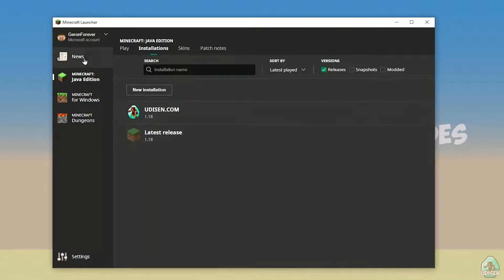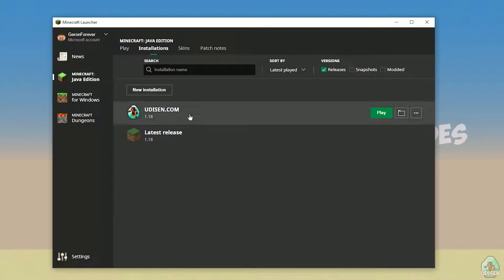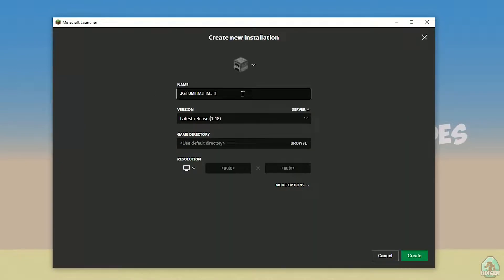As usual, open your Minecraft launcher and go in Minecraft Java Edition. Go in the Installation section, find a new installation — press New Installation — and tap the version name.